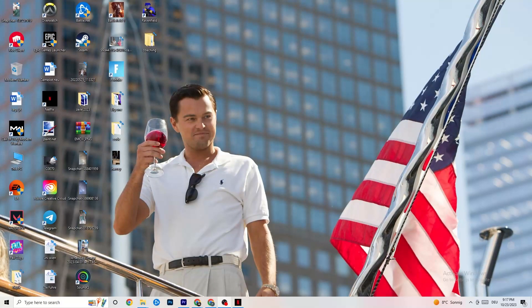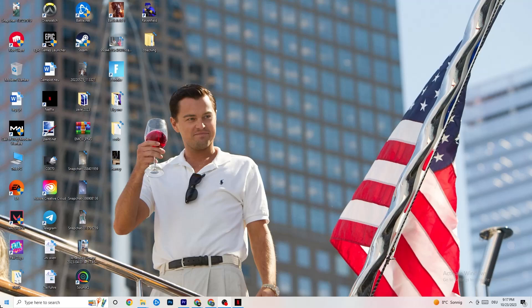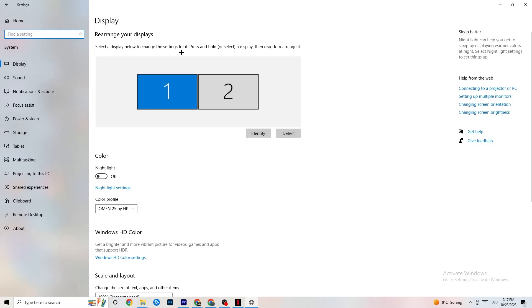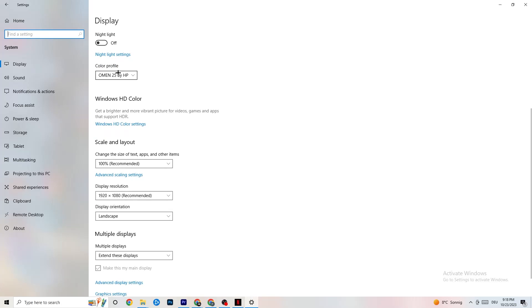The first thing I want you to do, if your game freezes, has FPS drops, or stutters, is navigate to the bottom left corner of your screen, click the Windows symbol, hit Settings, then go to System. First, identify which monitor is your main one — if you have two monitors you need to identify the main one, if you have just one it's obvious. Click Identify and select which should be the main monitor. Color profile doesn't really matter; go down to Scale and Layout and change the size of text, apps, and other items to 100% as recommended.